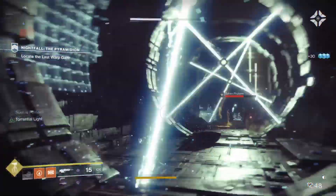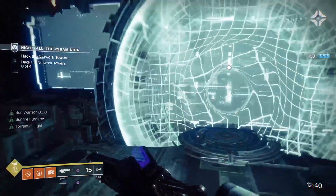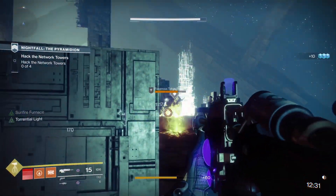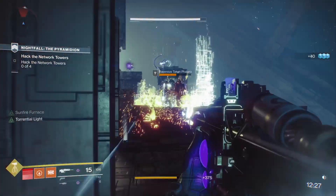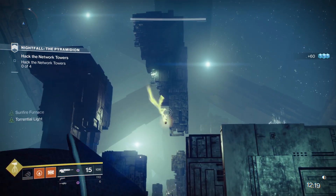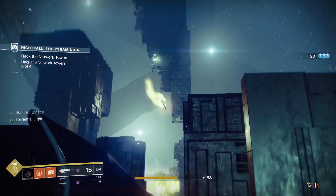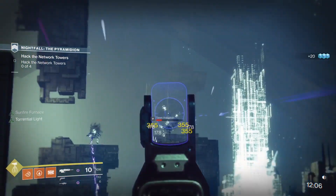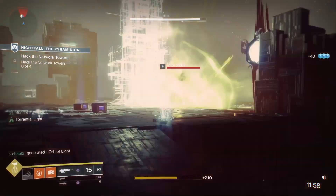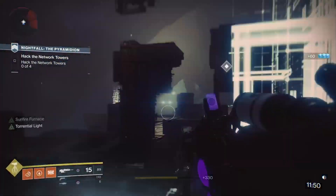You should now be entering Hilbert Space. If the Taken have not misaligned you, kill that Phalanx before you get to the end - if you don't he will barge you back into the lasers and kill you. This next tower section is probably the most annoying room - not the hardest but the most annoying sometimes. I'm trying to get the orange bar Phalanx at the back. Take out both snipers, push up a bit but don't push up too far or you'll spawn the next lot of adds, which you don't want unless you're in position and ready.